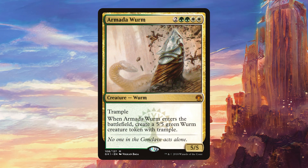Next up we have Mardu Worm. It's a little bit vanilla, but it brings a lot of stats to the table pretty early on. If you reveal this with Omnath on turn four, you can immediately drop it, and that's a very good early threat.